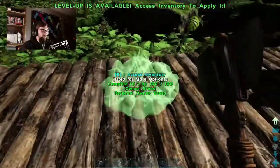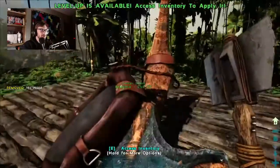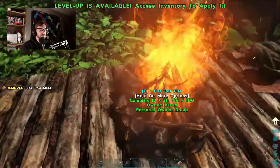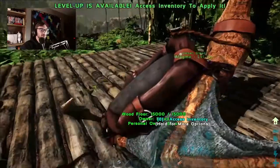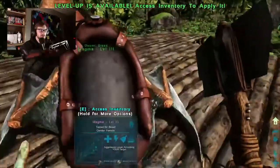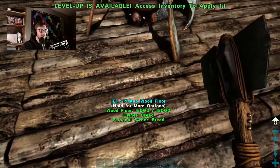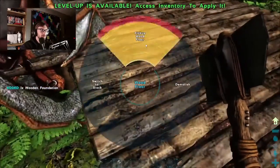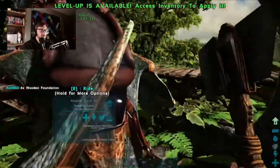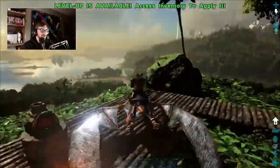Let's just put that there and throw that in there - get some cooking going. We are pretty light. Can we access inventory? Can we not get on him? Is he stuck? He's so fat with me on him - just leave him right here.